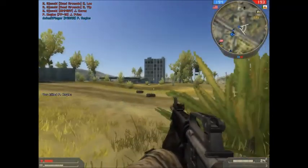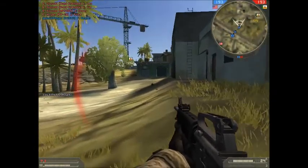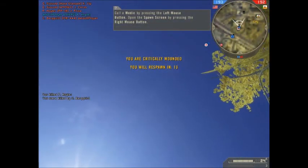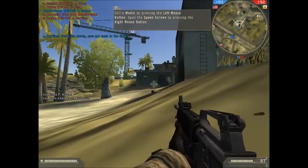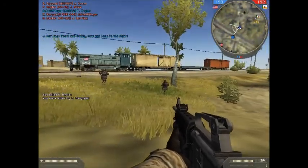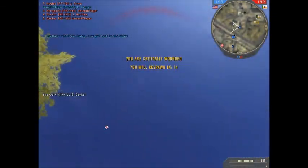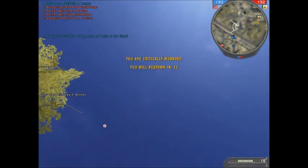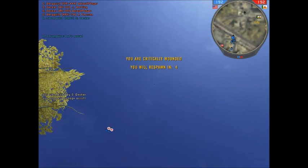Oh, someone's shooting me. Get back into the fight. Call a medic by pressing the left mouse button. To open the spawn screen, press the right mouse button. Dang it, died again. Killed by S. Decker. Where is Raptor Jesus when you need him?